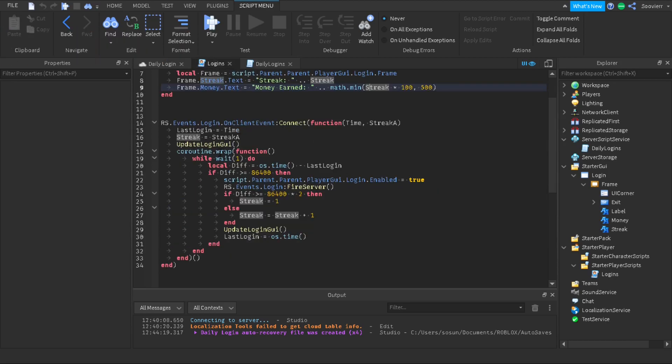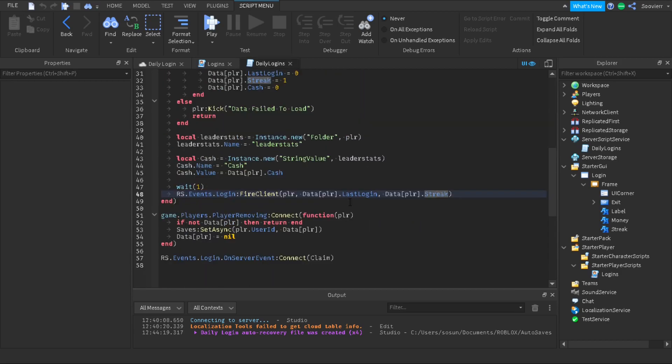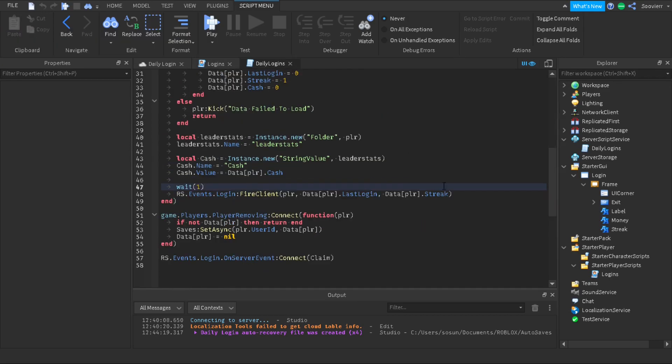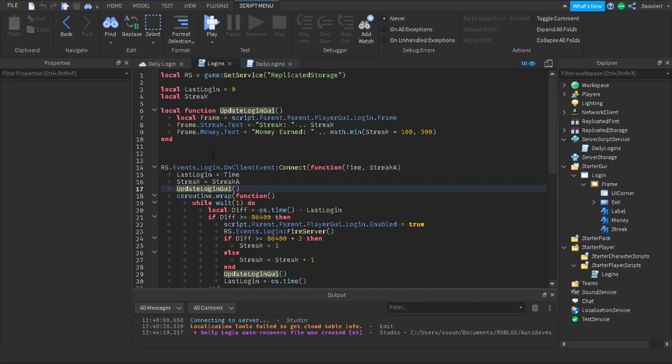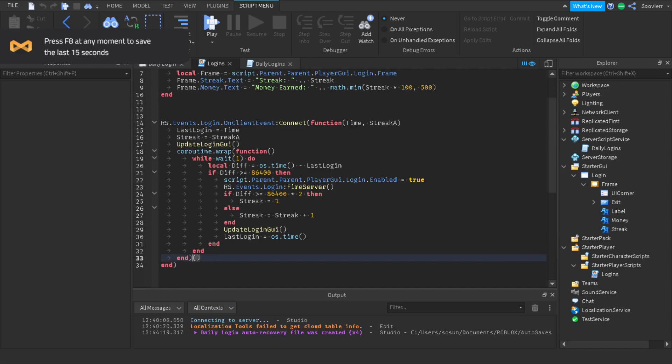We set lastLogin equal to the time passed in — that's the last time the player logged in, which we had defaulted to zero. We set streak equal to the streak value fired back. Then we call updateLoginGui, and we use a coroutine.wrap function — make sure you have the function call at the end of the spawn function or it will not run. This lets it run outside of the event.